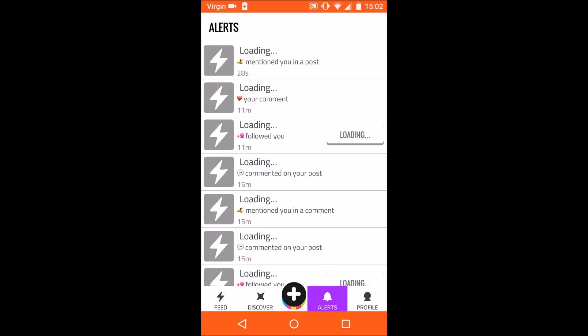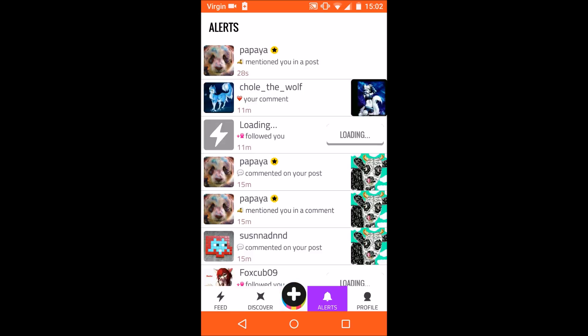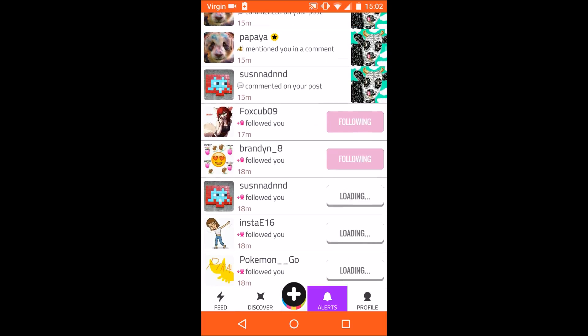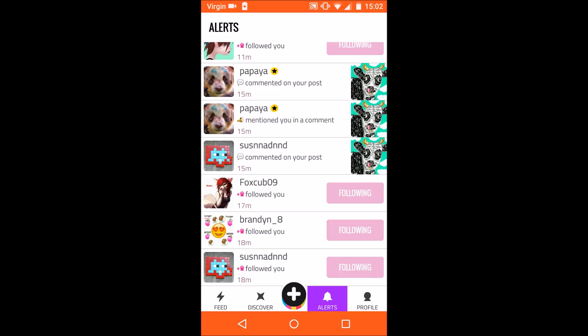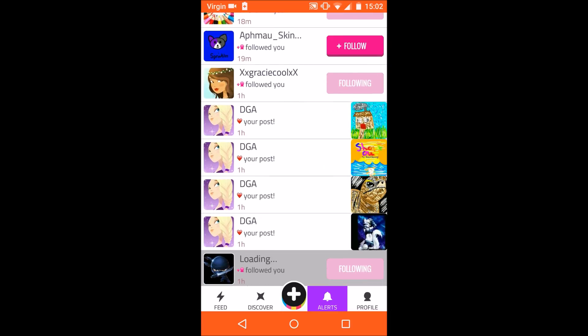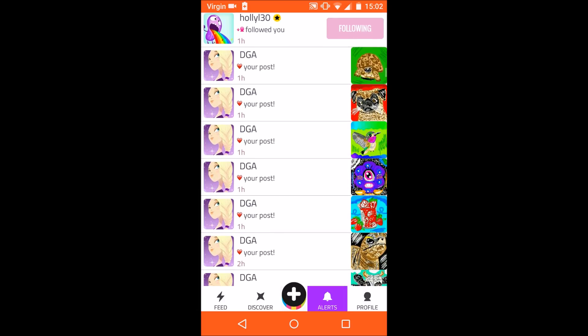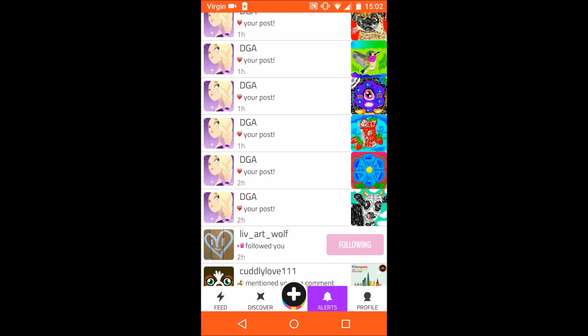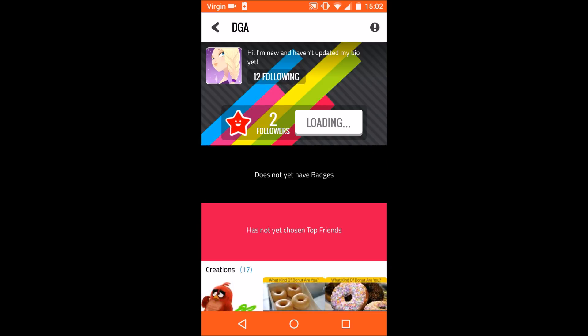On your alerts, you get a notification when someone interacts with you on Pop Jam — such as mentioning you, hearting your posts, commenting on them, following you, or adding you as a top friend. You can view their profile by pressing their profile picture, and you can follow them.